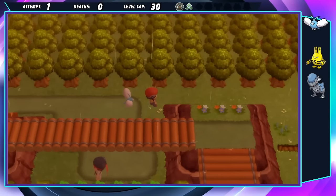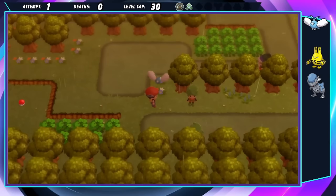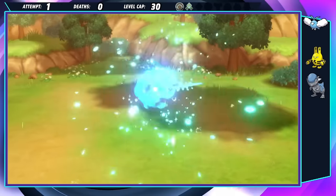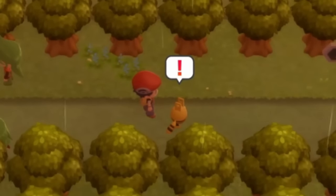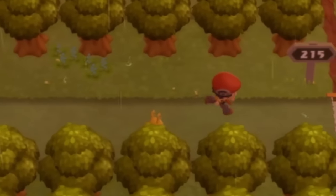The routes up to Veilstone City are full of trainers who are largely no match for Oonga and Boonga. However, the Ace trainers at the end are usually pretty noteworthy. Luckily, Boonga stands out here and handles the matches with ease. Good job, Boonga, you did really well. That's right, you're still hurt — let's get you to the Pokémon Center.